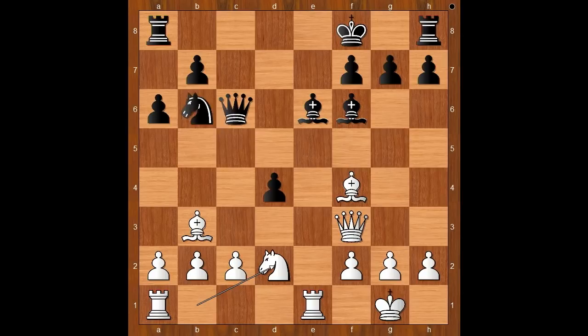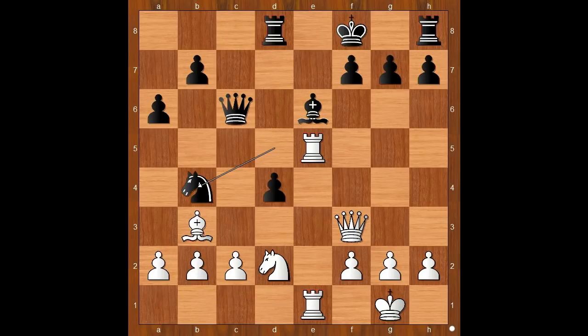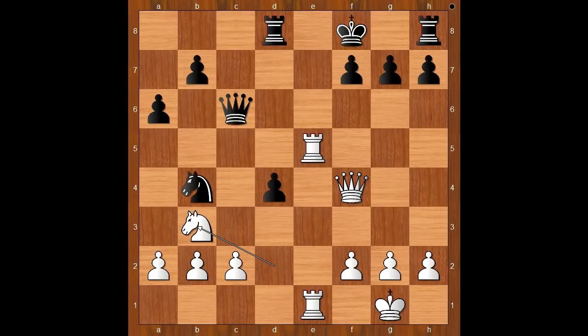Knight to d2, knight to d5, bishop to e5, bishop takes bishop, rook takes bishop, rook to d8, rook from a to e1 — white stands better. Knight to b4, queen to f4, bishop takes bishop, knight takes bishop, knight takes on c2. Black now has a passed pawn on the d-file which may become dangerous.